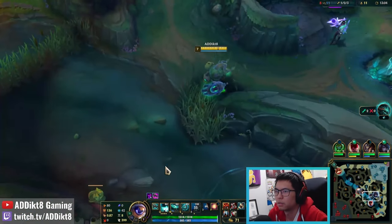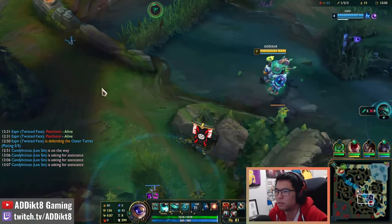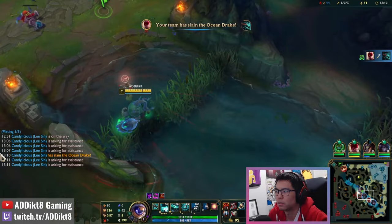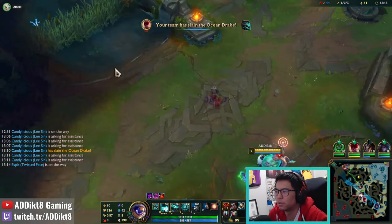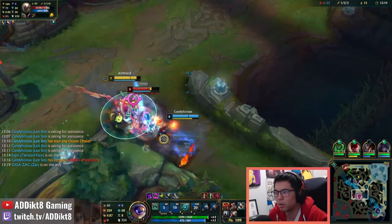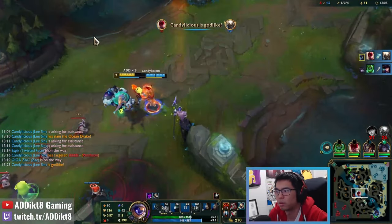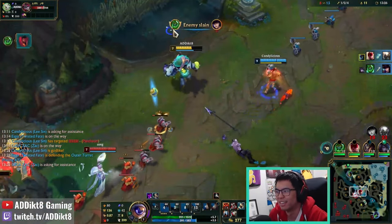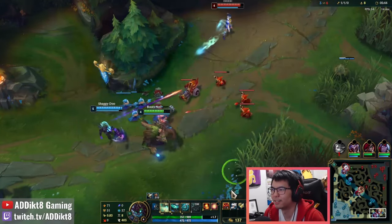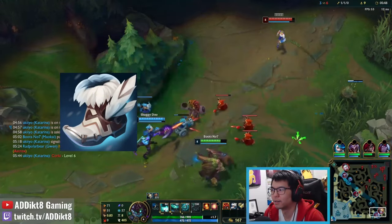On the off chance you don't have a good purchase and are still relatively healthy but your ADC had to back, you can consider going for a quick early roam mid and look for a gank opportunity. Just make sure to return to bot lane as soon as your ADC returns. Once you have enough gold for tier 2 boots, I most frequently purchase Boots of Swiftness, also known as swifties.